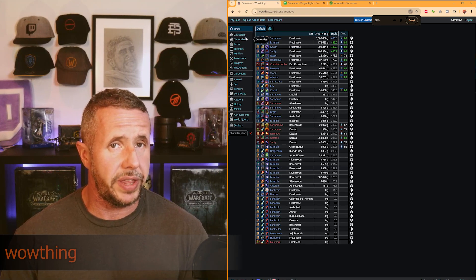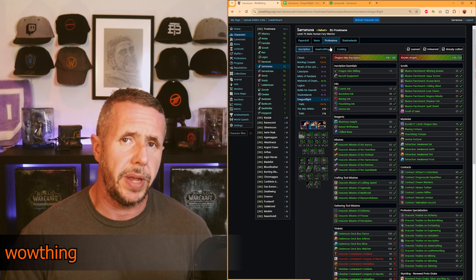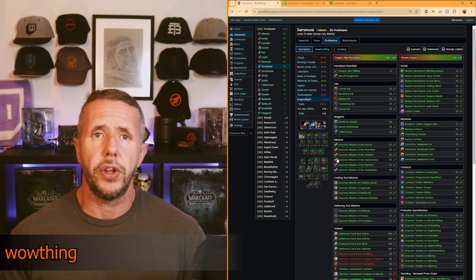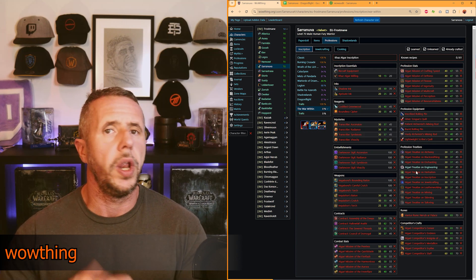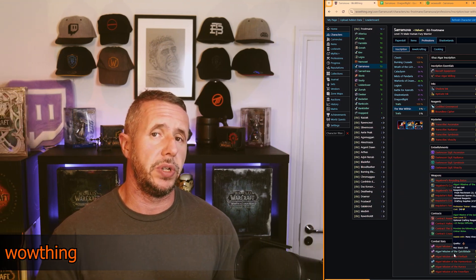Personally I don't use Altaholic as it's just too much information for me, but it's definitely the go-to for a lot of players. There are several websites to manage your alts, and the two main ones I tend to use are WowThing — I've made an entire video on WowThing and the absolute treasure trove of information it gives you; I've left the link above as well as in the description. If you've not heard of WowThing, all you need to know is that you can see all of your alt data, reputations, and professions all in one place, and it's a great way of understanding what you're missing out on for profession bonuses.